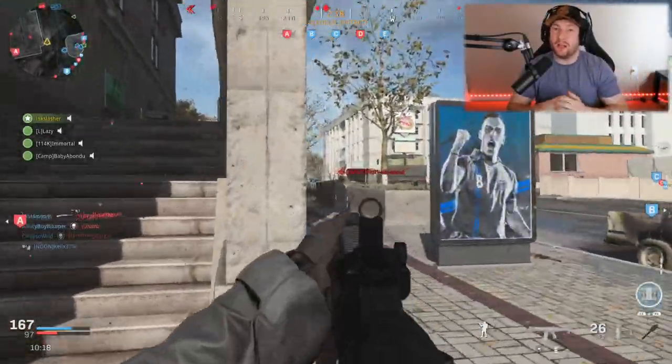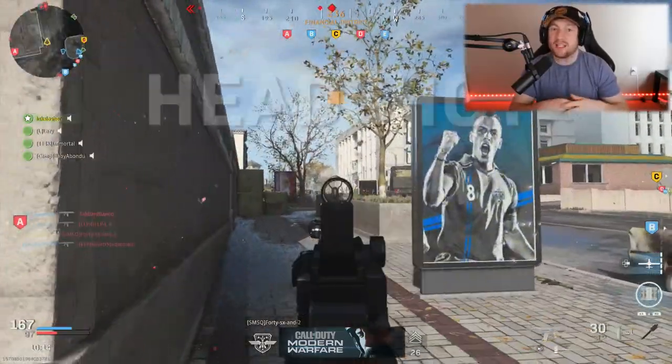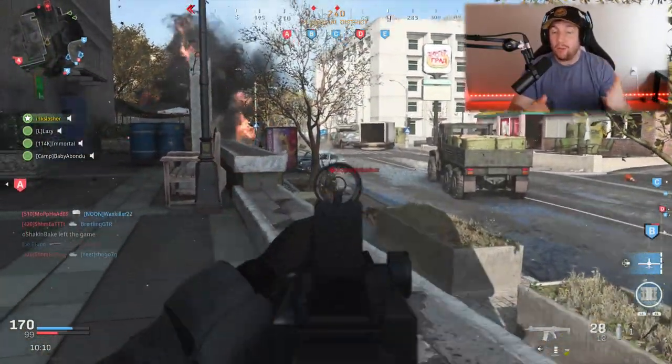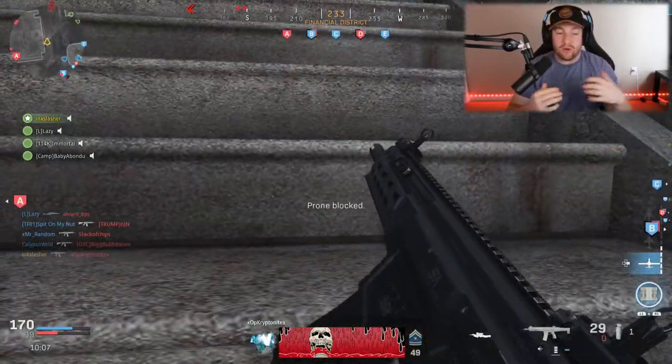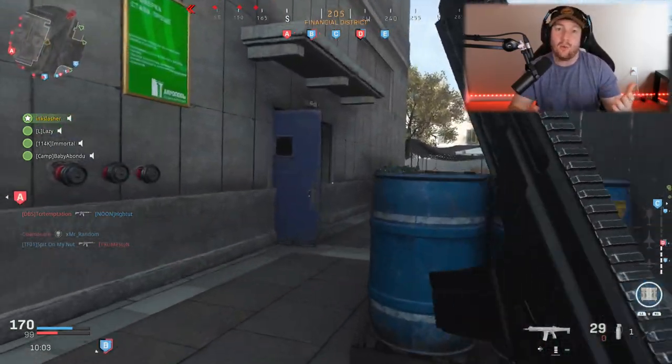Today we're going to be doing something a little bit different — something I'm going to call a gold guide. Basically what this is, is an in-depth look at an individual weapon to help you get gold for that weapon. In today's video we are going to be doing an in-depth look at the Kilo 141.